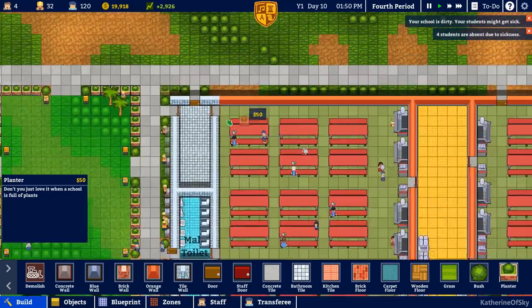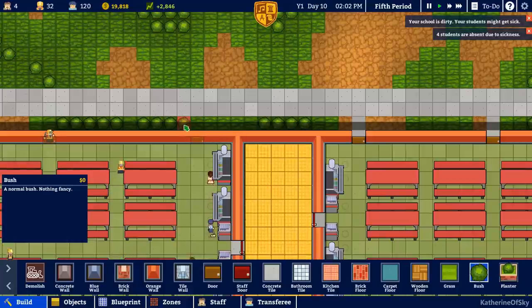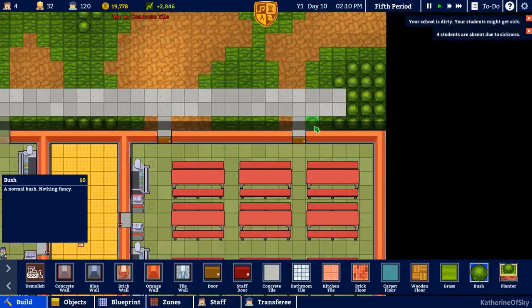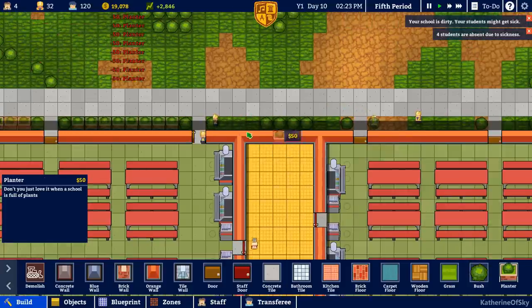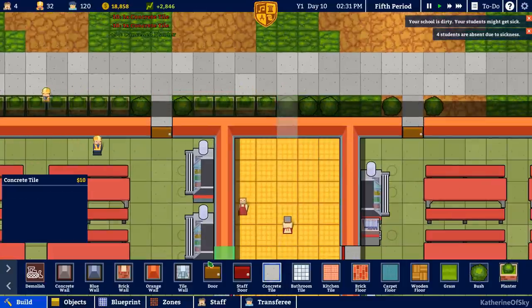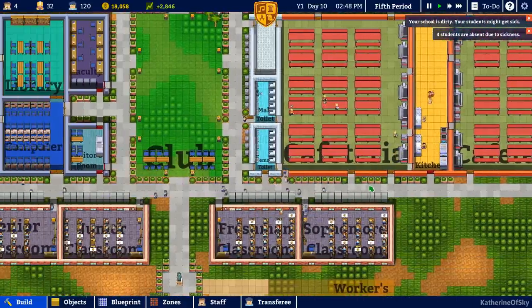We can have all of our lovely planter boxes here, but we're also going to need doors to get into the cafeteria. Let's put our bushes around here. Concrete tile there and there, and there and there. It makes it easier to see where we need our bushes once we put in the tiles. And our planters — because planters are lovely. We want concrete here so we can put in a staff door so our cooks can get in from either side of the school. It is looking very lovely.